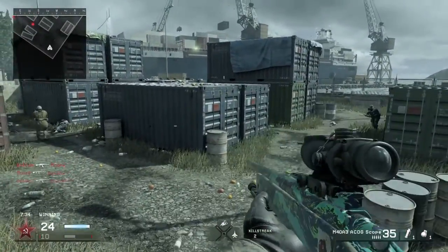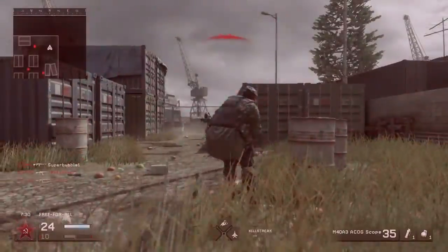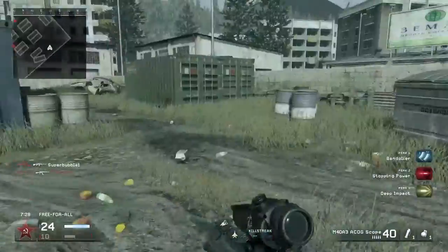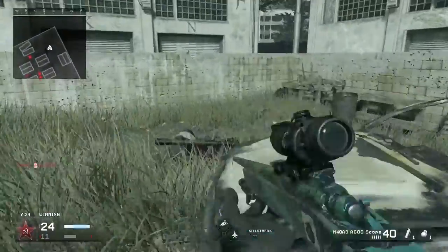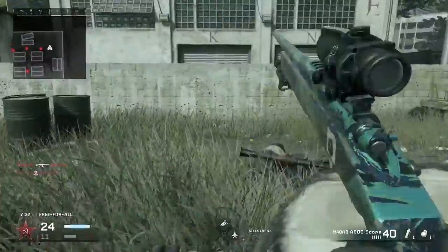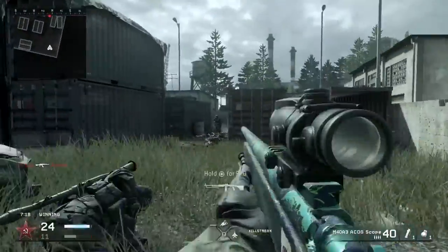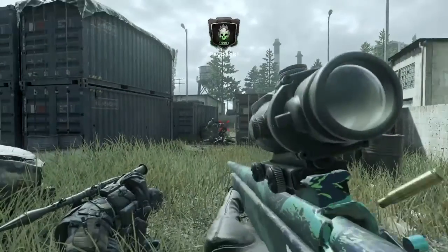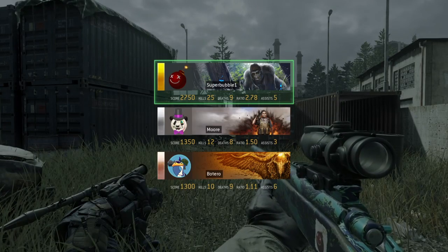First you got to reload. So yeah, what you want to do to join FaZe Clan is hit a dirty trick shot at the end of a free-for-all game, or search and destroy, depending on which one you like more. Oh my god, I just hit a trick shot! If you guys enjoyed the video, leave a like down below, and I'll see you guys in the next video. Peace.